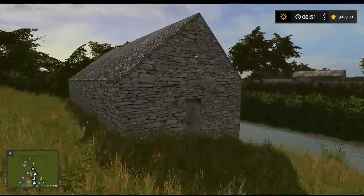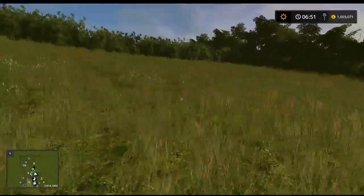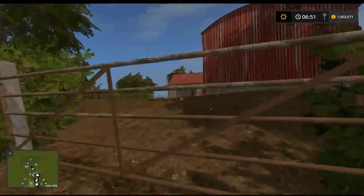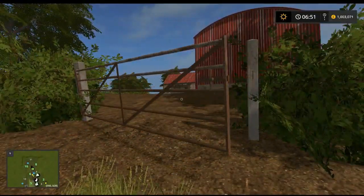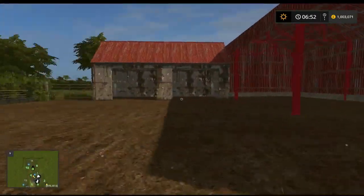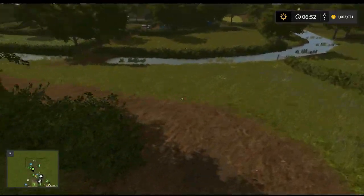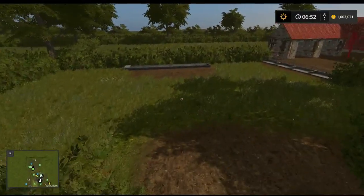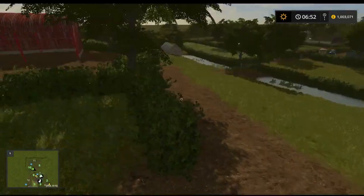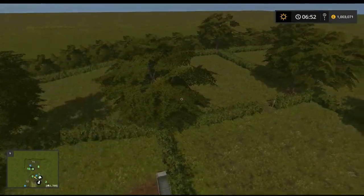There's a nice little cobble-built shed here at the end of this field, which you do see around in places. And there's a little sheep field - oh, that's clever! That's pretty good. I like the way you've done that - the feed points are at the top of the hill and then the sheep can go down the hill. That's pretty good.